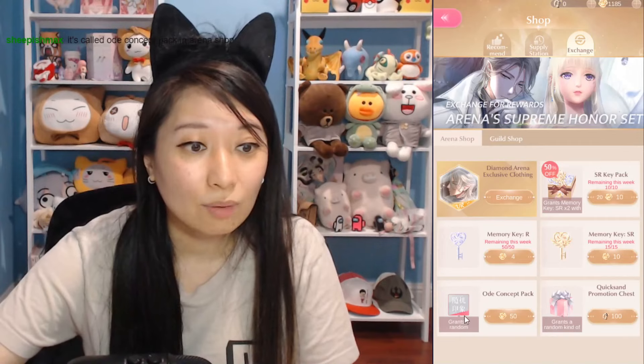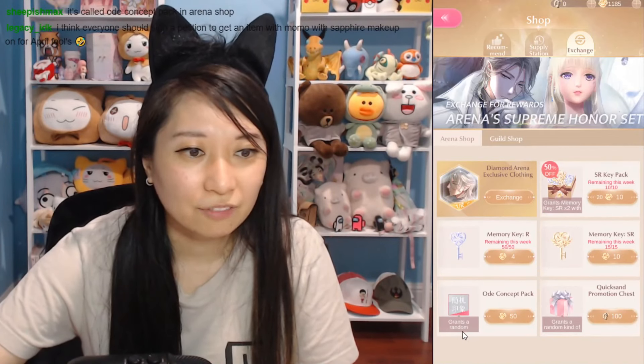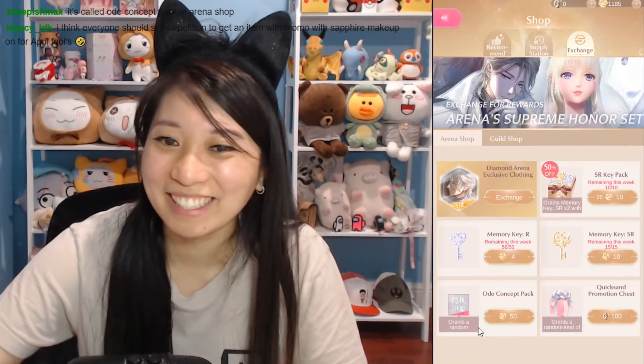It's called old concept pack in arena shop. This one — grant a random concept. I think it got cut off right here, but I think it's 'grant a random concept.' You want to gamble? Grant a random concept. Should we do it?